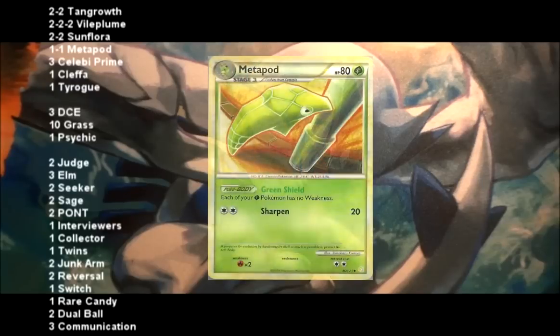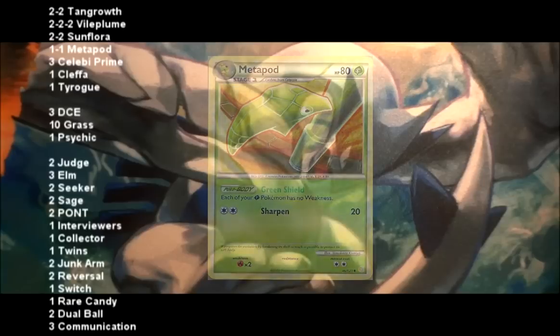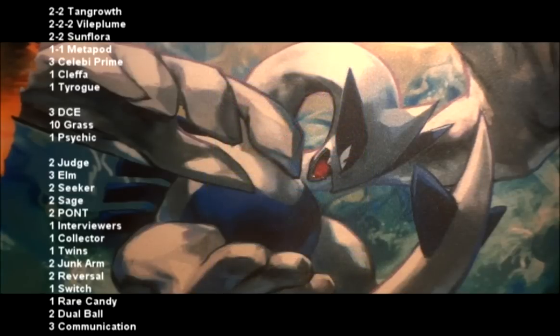You've also covered your major weakness, which is obviously to Fire, since everything in here is Grass. You run a 1-1 Metapod whose Body says that none of your Grass Pokémon are affected by weakness. I would recommend increasing that line to 2-2, just in case any of them are prized. You might also want to consider increasing your line of Tangrowth to 3-3, just because it is your main attacker. Although if you decide to run Rescue Energy, you may not need the extra Tangrowth line.